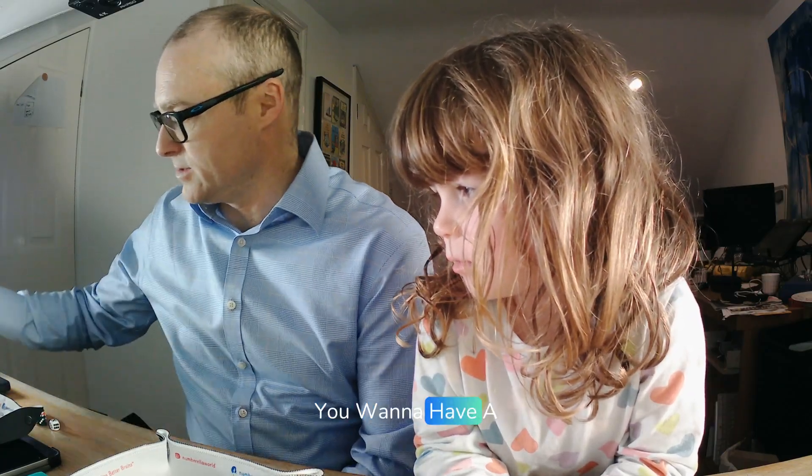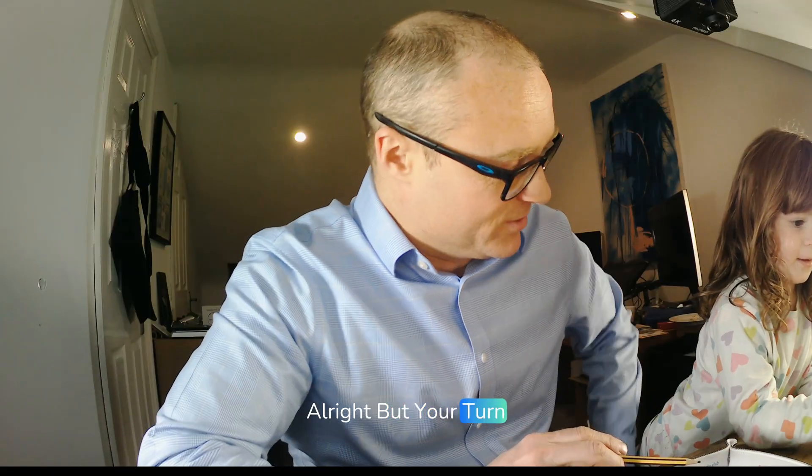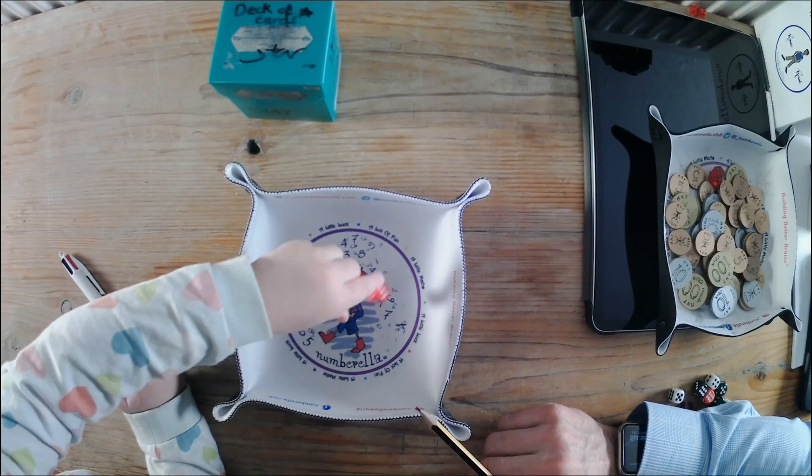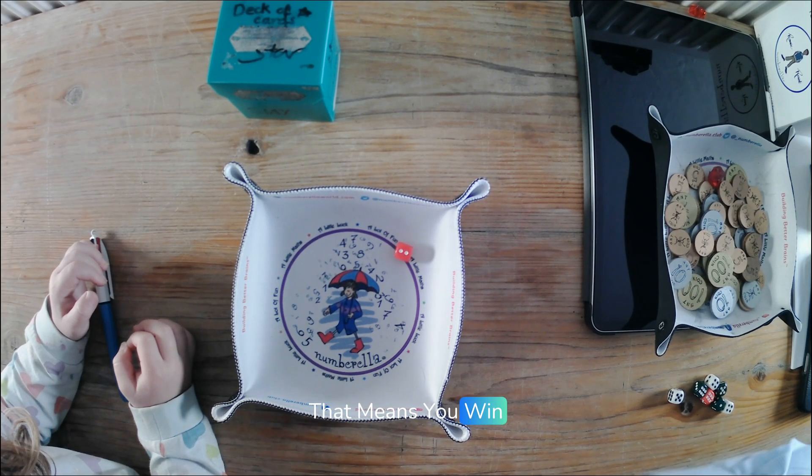Now you roll the dice. Can I have a pen? You want to have a pen to hold? Okay, there you go. Alright, it's your turn to roll the dice. How many dots can you see there? Two. That means you win and you start the game.